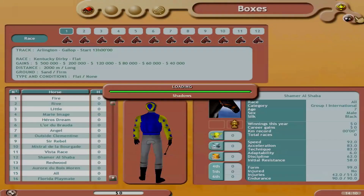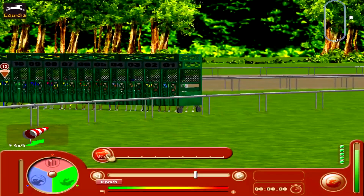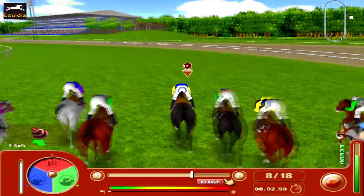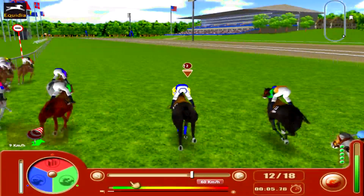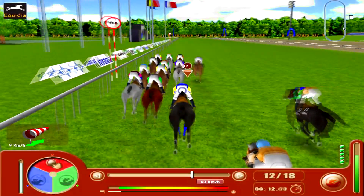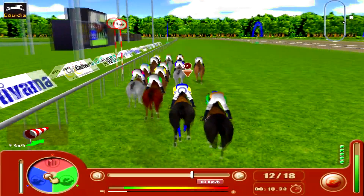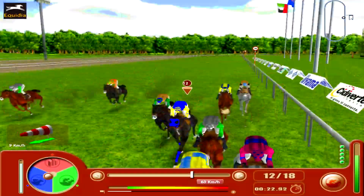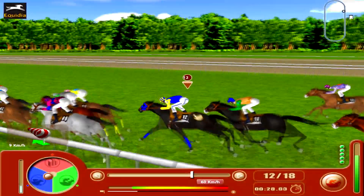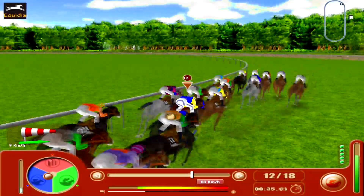For the start, you have to tap it once and then tap it again to get that match. We got a pretty decent start. You still have your three things for maneuverability — wind, fatigue, and all that. This is the Kentucky Derby — growing up as a kid I was just so into playing this game I never paid attention to the real tracks. Running on grass for the Kentucky Derby — that'll be the day.